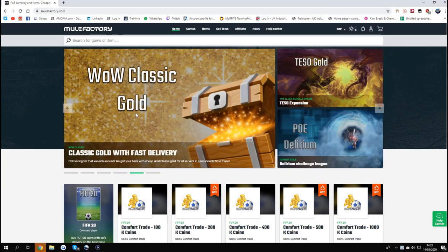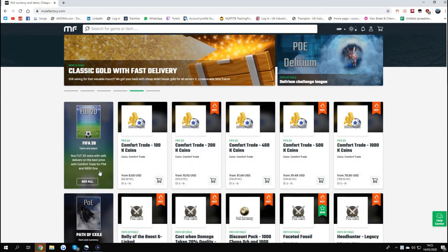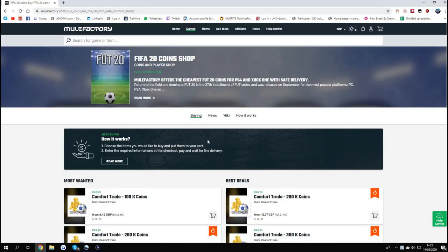Hey guys, check out MuleFactory.com and use Owen FIFA at checkout for a discount. They do everything guys — comfort trade, player trades, everything like that. Look, if you see here, all for a great price.